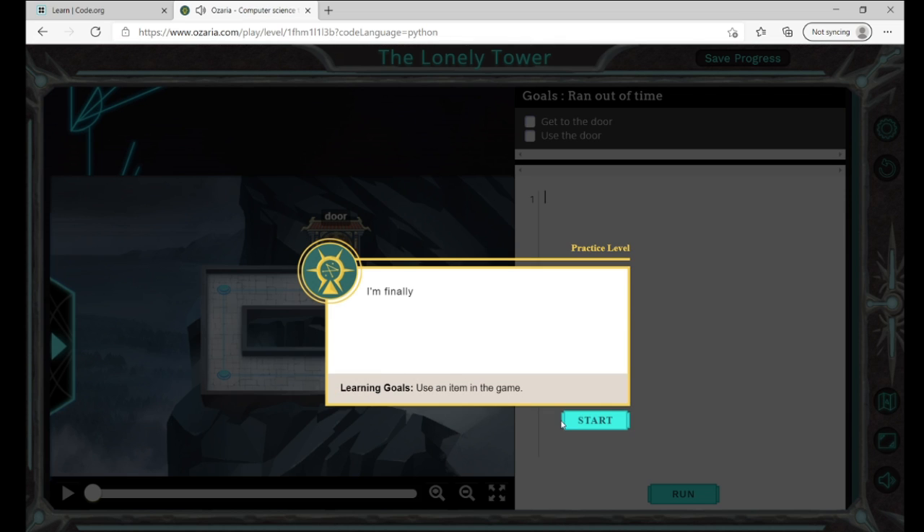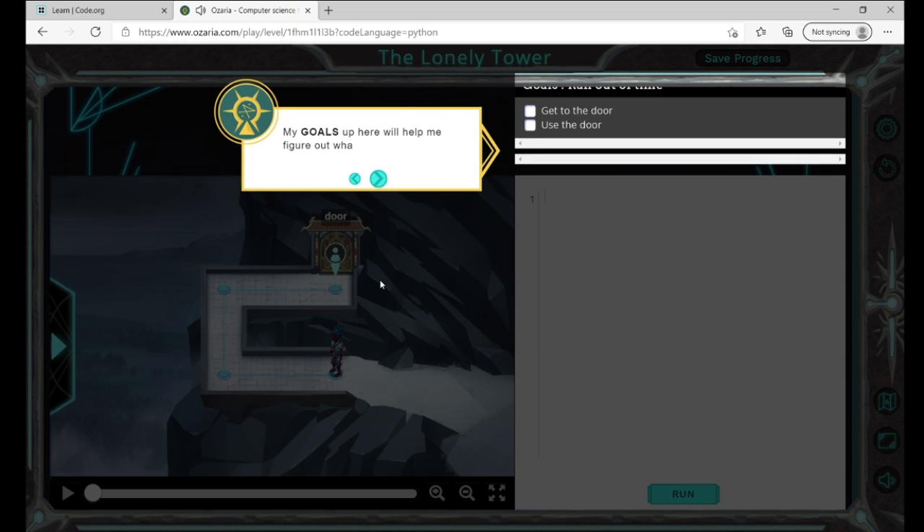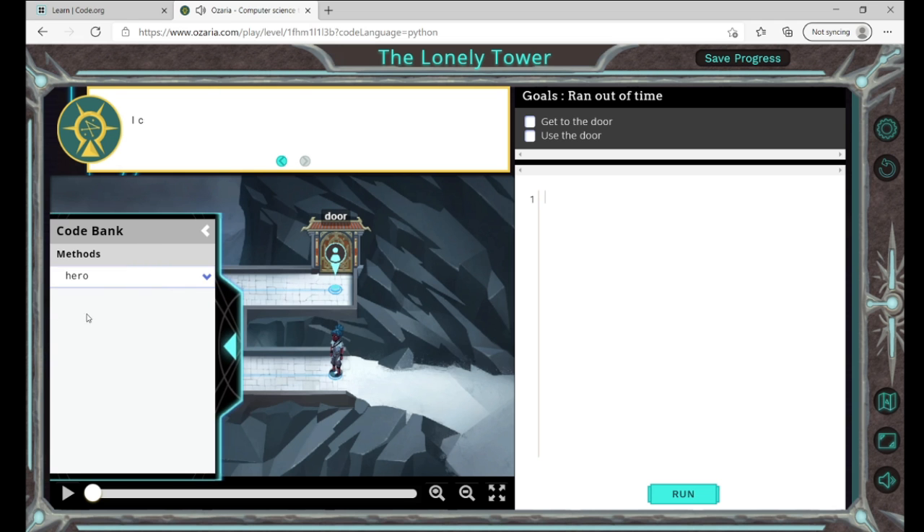I'm finally at the foot of the tower and there's a huge door carved into the side of the mountain. I've got to get to the top of this staircase. I can use hero.moveLeft to move left on the map. I can also check my code bank — I can move to the door and open it with hero.useDoor.